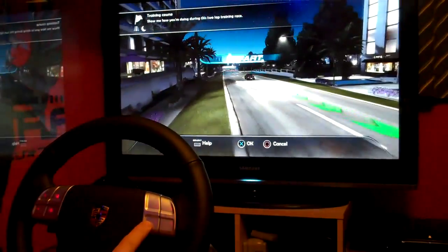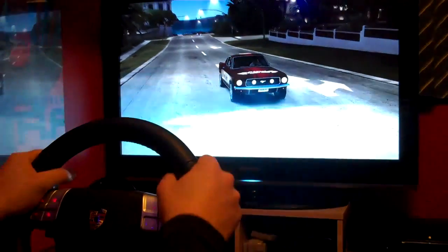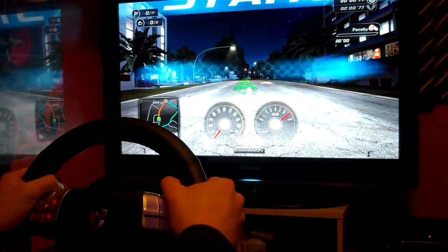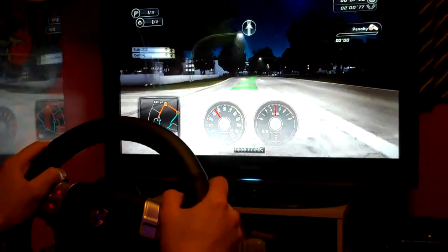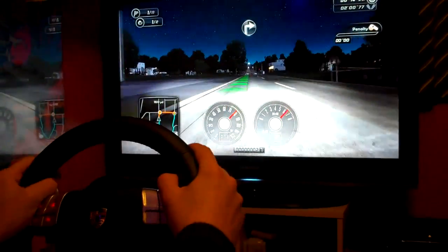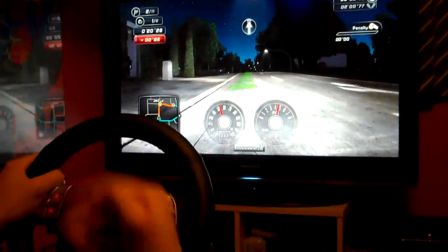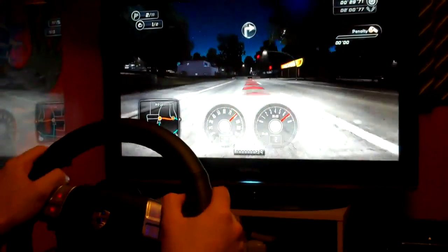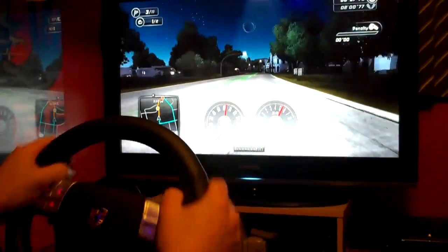Finally a training race — show me how you're doing with this two-lap training race. I was just trying to sort out the vibration on the wheel, but to no avail at the moment. The sliding of the car is a lot more difficult with the wheel. I find that I'm driving this more like an F1 car — nice and slow, keeping the grip. With the pad, you drive a lot more aggressively; you get the back end out and slide it around the corners. With the wheel, I'm not as confident to do that. When the car starts to slide it's really difficult to control, and opposite lock simply isn't enough.